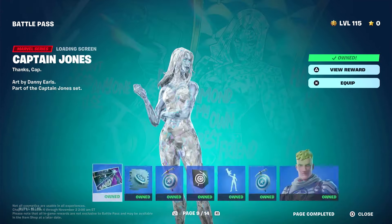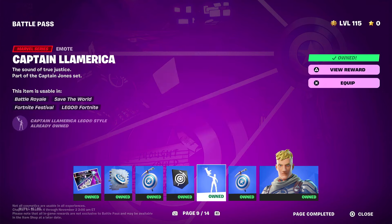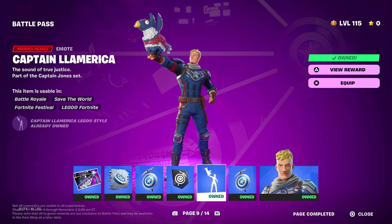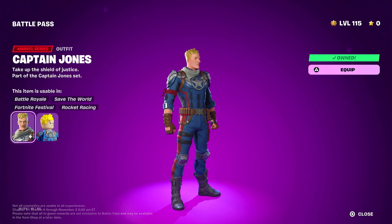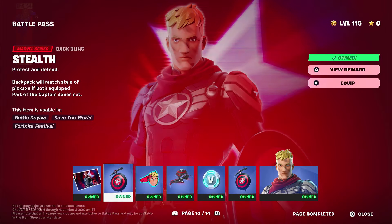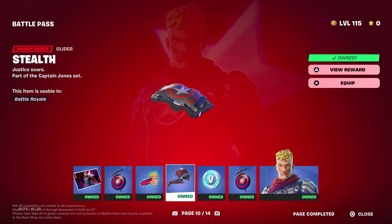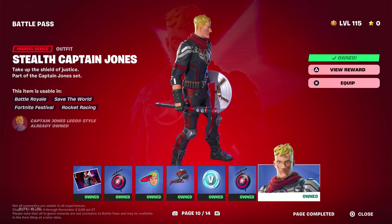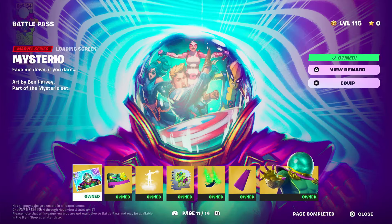Moving on to Captain Jones — I think most of us are on the same page: he's the worst skin in the battle pass. He should have been replaced with Vision in my opinion, but it's for the Fortnite story. Captain America is probably the best part of this. His shield is very basic, and yeah, it's pretty basic. The Stealth Captain Jones — I like the shield pickaxe — but this is the biggest letdown: his secondary style is literally the same thing with a slightly different color palette.